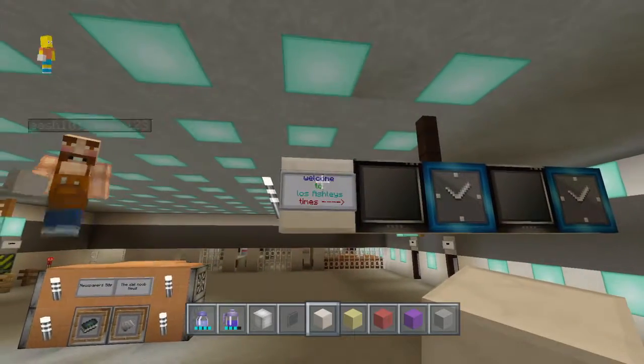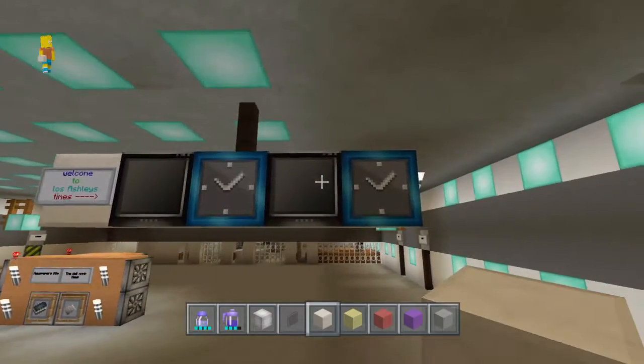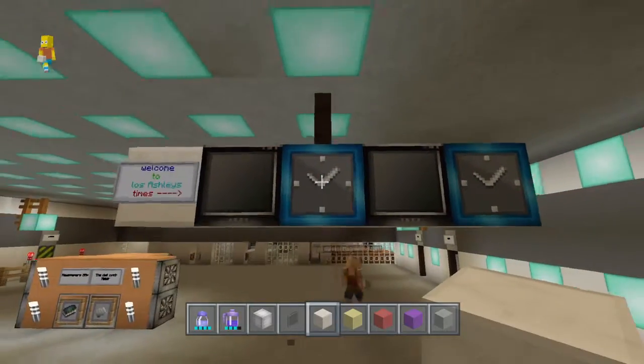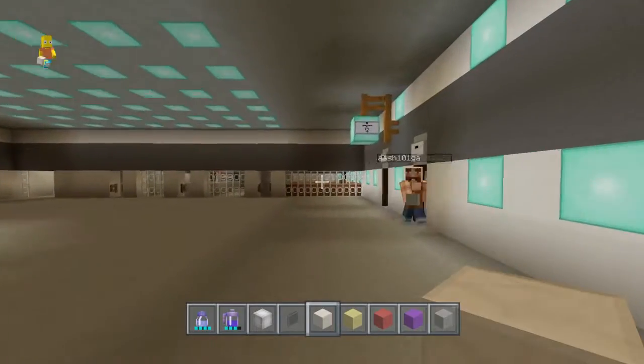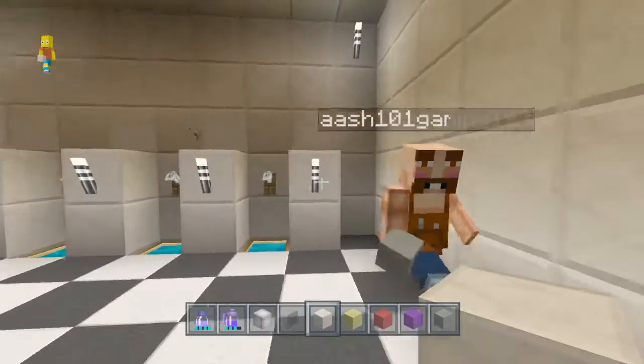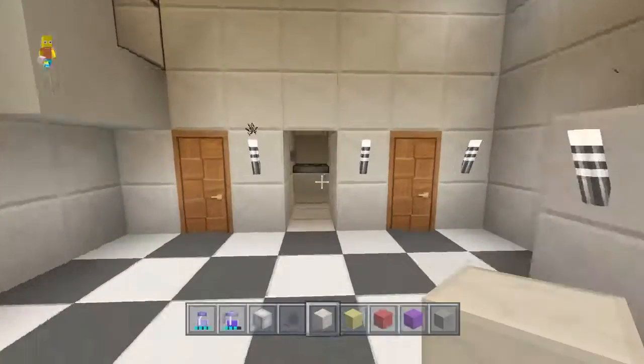Welcome to Ashley's — you've got the timetable showing the times trains are departing and arriving to each platform, and the actual time up there. I showed you these toilets before but I'll show you them again because I think it's a great design.